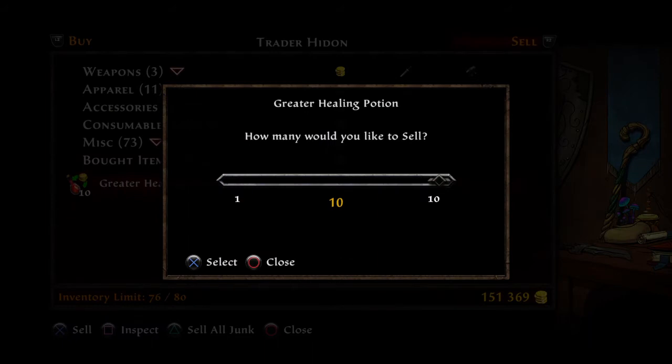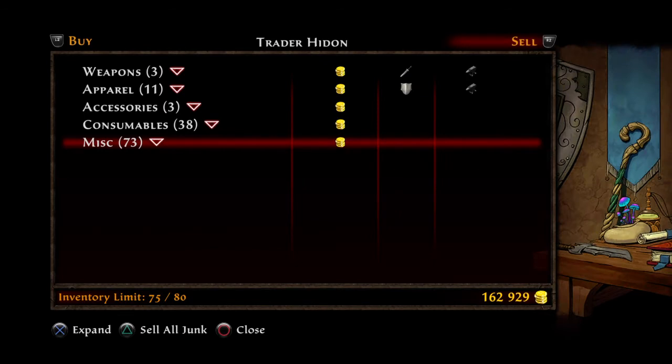Remember I started with about 150,000. After selling the minor experience potion and now selling these potions, I'm up to 162,000. That's it — pretty simple.